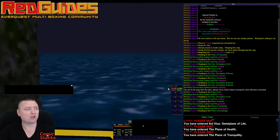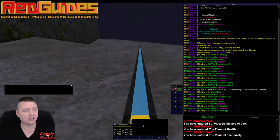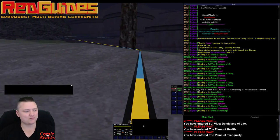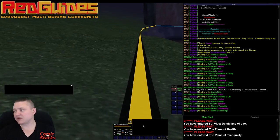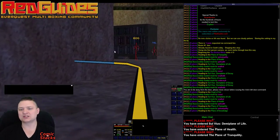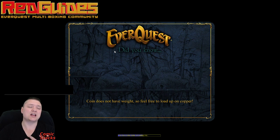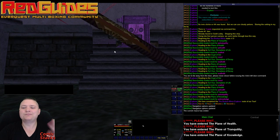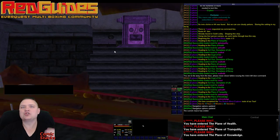Some routes are really long. Ruins of Kunark is over an hour long. Reign of Fear is over an hour long. Sol is about 45 minutes. Northeast Antonica is 40 minutes. Some of these routes are pretty long. The overall time for the entire thing is somewhere around 13 hours — and on this particular character I don't have TDS access so it skipped those zones, plus no VP access and limited TBL access, so it probably knocked off a good 20 minutes. I'm guessing it's somewhere just shy of 14 hours for the whole route.